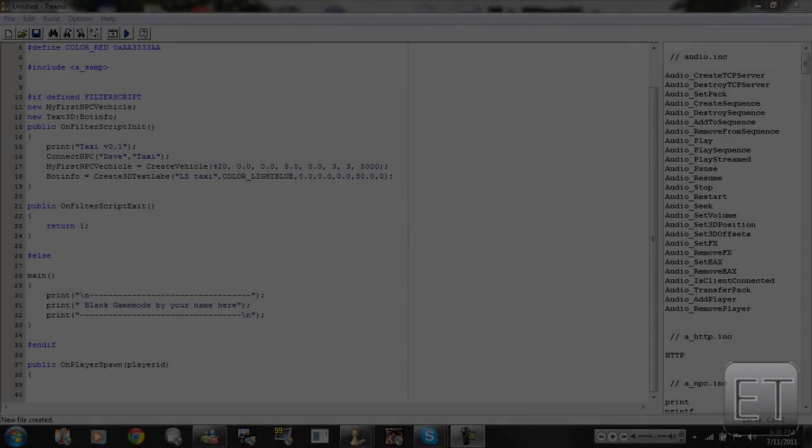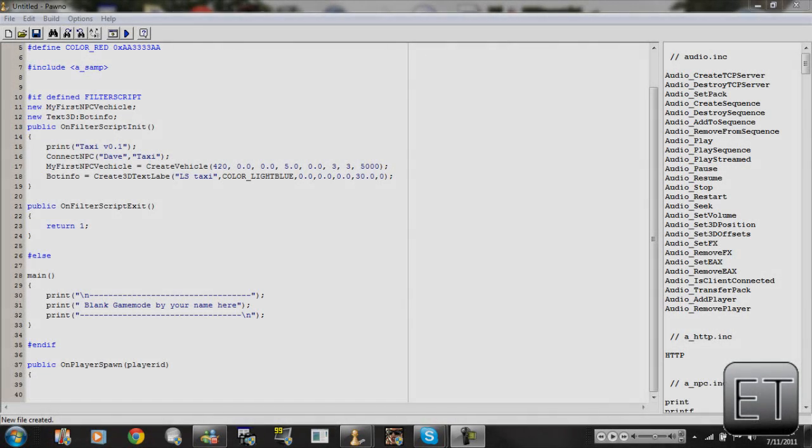Hello once again, this is Electro Tekken here with part 3 and this should be our final part. We're going to go through this quickly. We stopped at line 38, and we added an open curly bracket, so now we're going to press enter and indent.